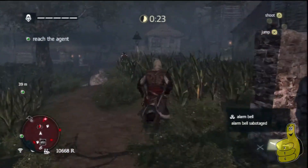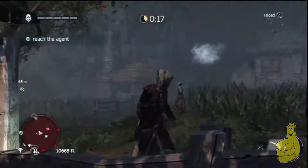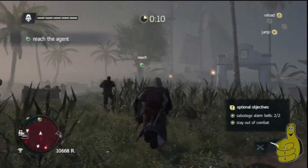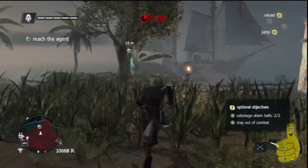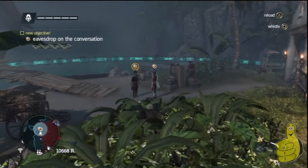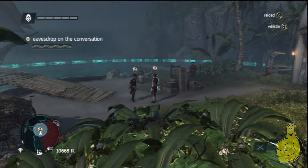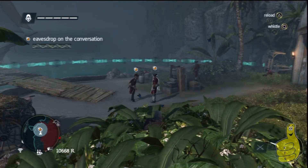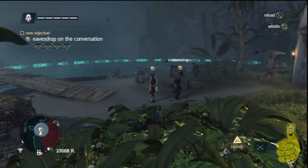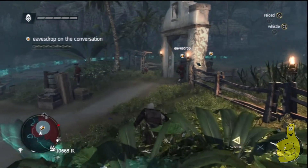Move on to the next bell, which is to the right. Sometimes the guard will see you and sometimes he won't — if he does, just shoot him. Sabotage the bell and don't worry about the guy standing next to it. Just walk up, sabotage it, then run to the area. Sometimes the first guard will see you and cost you a second or two, so you may have to do it again, but sometimes he doesn't.